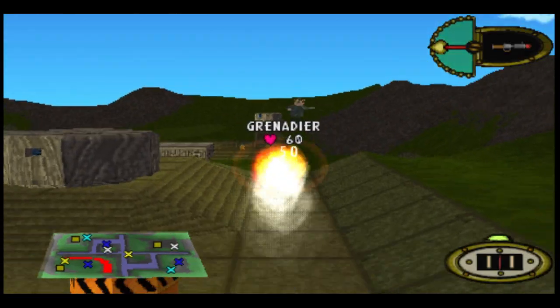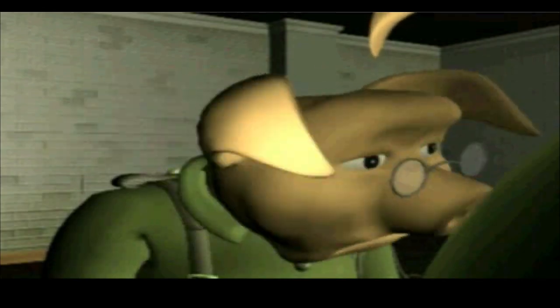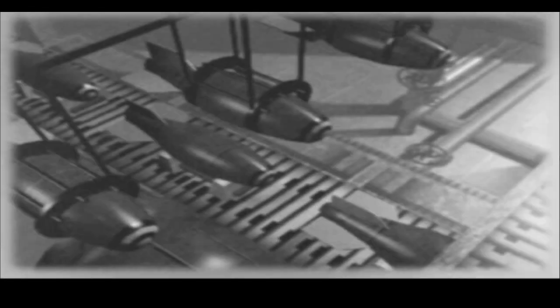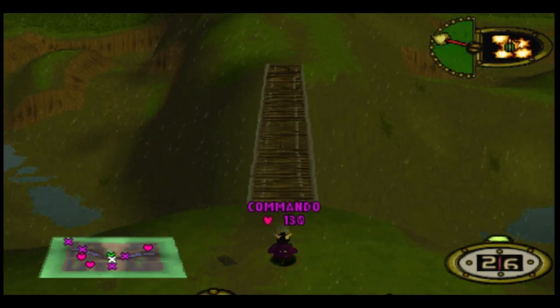Hello and welcome to another top 10 video. This time it's Hogs of War, a game released in the year 2000 for PC and PS1 — a war game in which pigs fight each other to the death over the islands of Swill. The game is full of weapons, from realistic weapons that were around during World War 1 to bizarre, more made-up weapons. In this countdown I'll be sharing my favourites and giving my own opinion on each weapon.